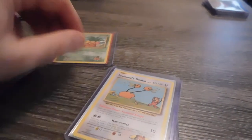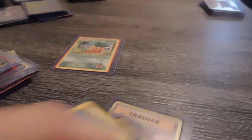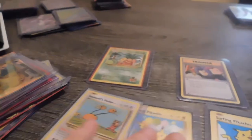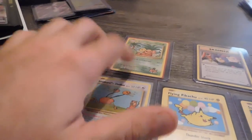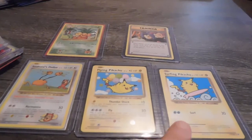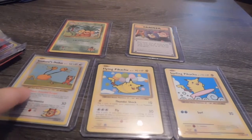And these are all the secret rares. I have two of some of them — actually, three or four of all of them, except for the Exeggutor. I don't have but one of him. All the other ones I have like five or six of, three or four of him, two or three of him, and like 17 of them.